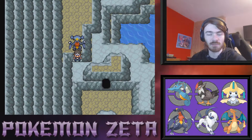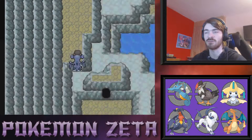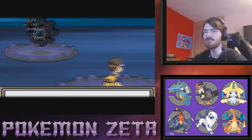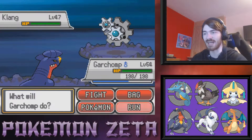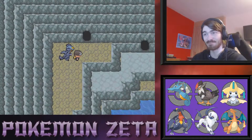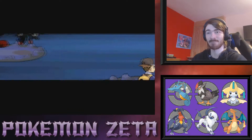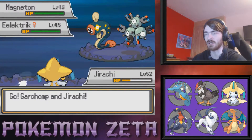Hello and welcome back to our Pokemon Zeta playthrough. This is part 27. In this episode we're gonna go and find the exit to this cave — first step, really first step back, and a Pokemon appears. There are double battles in this cave!